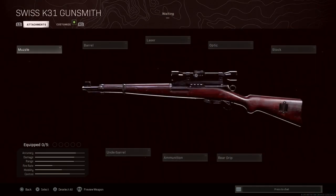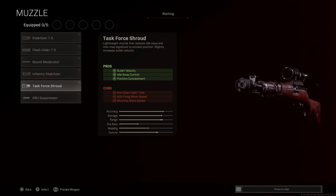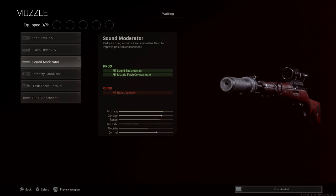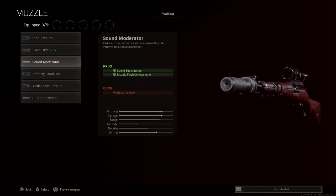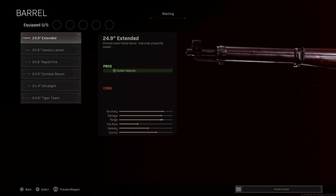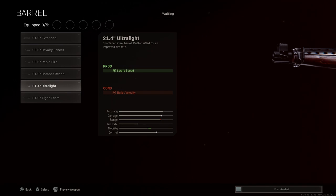Starting with the base K31, we're going to skip the muzzle. You can see the different options available — there are Russian suppressors on this for some reason. I'd expect to see the wrap suppressors and ones you see on western rifles in Cold War; instead we have the PBS-4 and PBS-1 sound suppressors on this Swiss sniper rifle, which is a little weird. For the barrel, the real-life length is 25 inches, and the base barrel looks like it's around 21 inches.